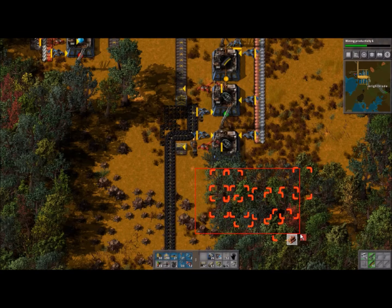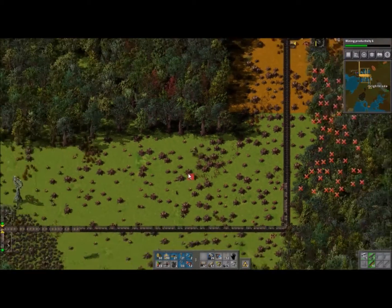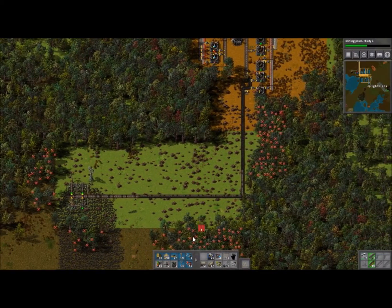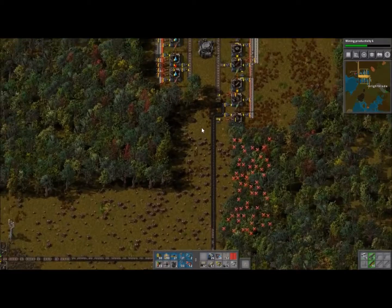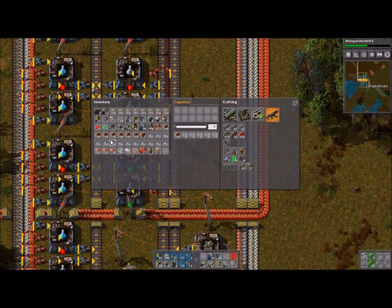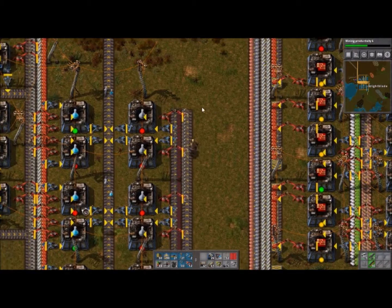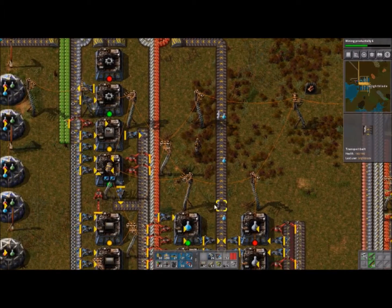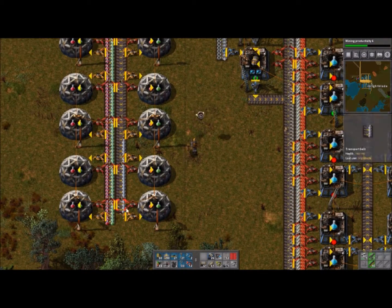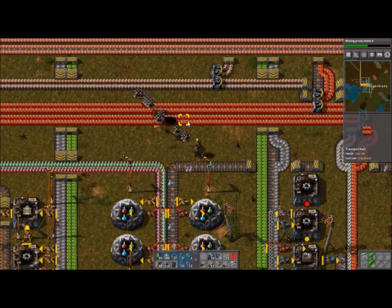That'll help get enough grenades, and if we need more we'll add more machines down the road. Let's get our robots down here and get them to work. Wow, they did that quick! That's just outside their work area — if we need another roboport down here we'll bring it down. When we get back up here the logistic bots should come and get rid of our stuff. We're now able to make the military science items.